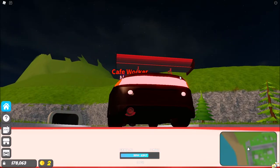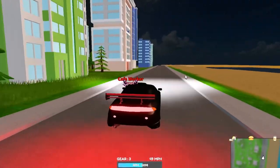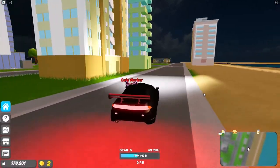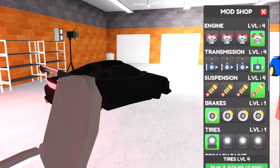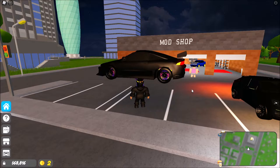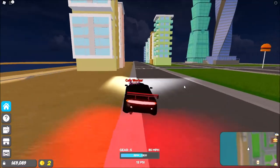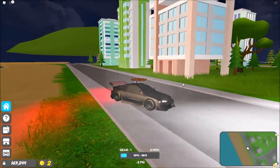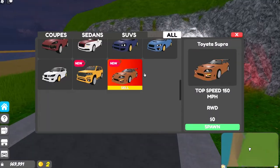Okay, let's check out the Mitsubishi Eclipse Coupe — same top speed, also front wheel drive. Sounds the same. Let's hope it's a bit quicker or has more grip. It has no grip at all — I just swerved out of nowhere. Let's upgrade this: engine, transmission, suspension, brakes, and tires. Okay, that's a lot quicker and it still has no grip. Top speed is also just 150 probably.